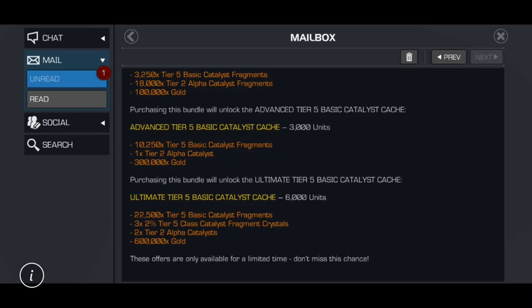The third offer - if we do 3,250 times 6, because it's 6 times the price tag, we get 19,500 tier 5 basic catalyst fragments. You also get 3 tier 5 class catalyst fragment crystals at 2% and two tier 2 alphas. If you bought all 3 offers you'd almost have 4 fully formed tier 2 alphas to take a 5-star to rank 4. The gold is still terrible - a million for all 10,000 units worth. This is by no means a good offer, especially a month or so away from Cyber Monday.